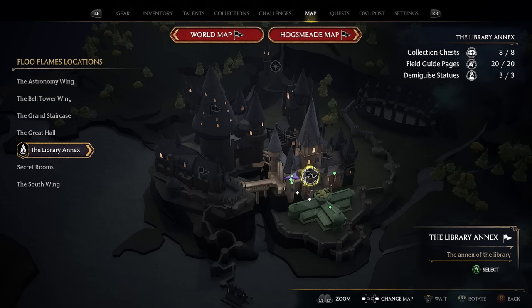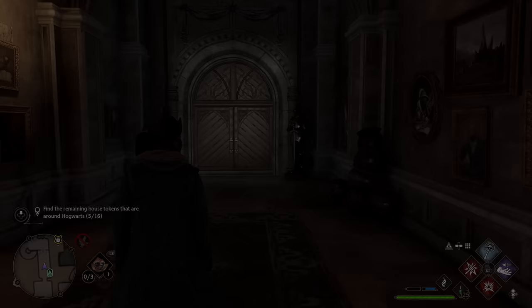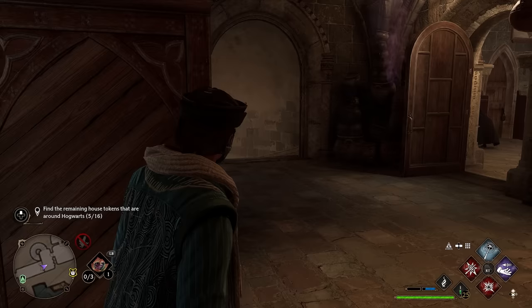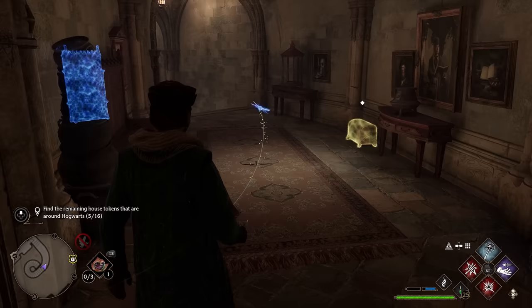To get our next token, head over to the Library Annex and take the Potions Classroom Floo Flame. After taking that Floo Flame, you'll spawn in and see two double doors in front of you. Go through these double doors — that room is where your next key is going to be. When you get close it'll take off on its own and start heading down the stairs. Follow it down the stairs and your cabinet will be directly in front of you.